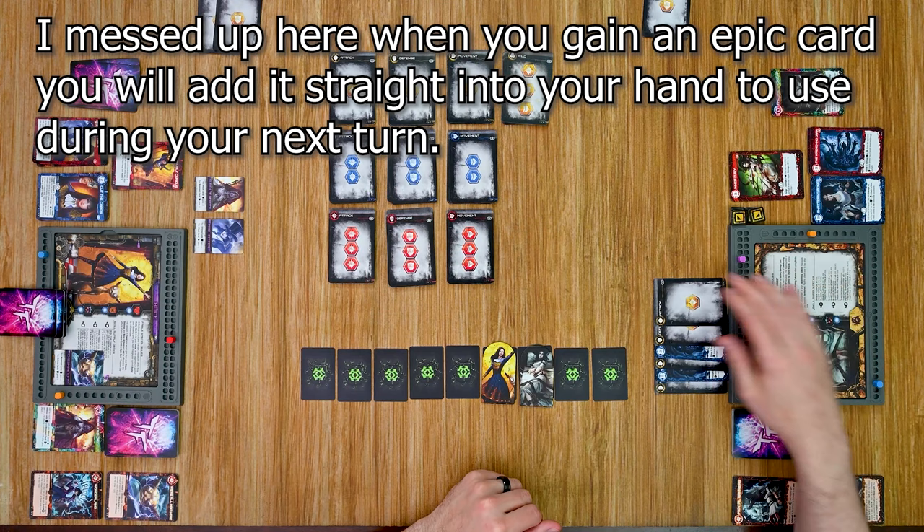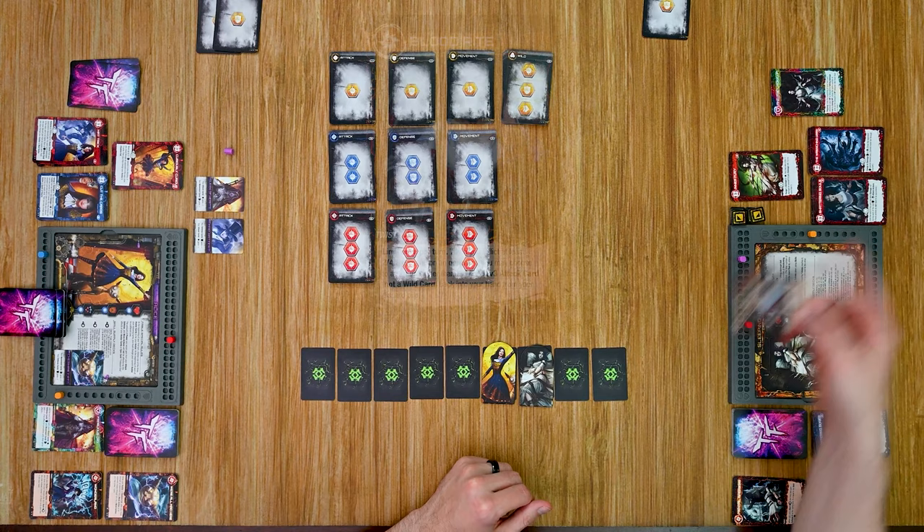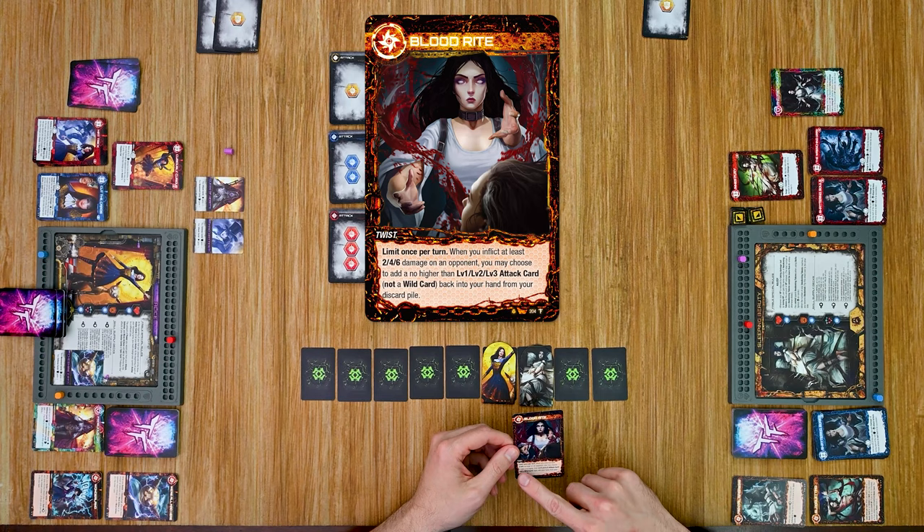Sleeping Beauty's turn ends; she has two power and picks up another card, unlocking another Twist — Blood Right: limited once per turn, when you inflict at least 2, 4, or 6 damage on an opponent, you may choose to add a no-higher-than level 1, 2, or 3 attack card (not a wild) back into your hand from your discard pile. Very handy. She draws her new hand.